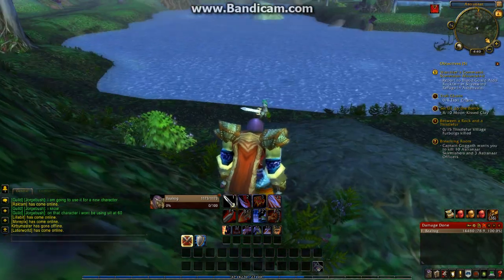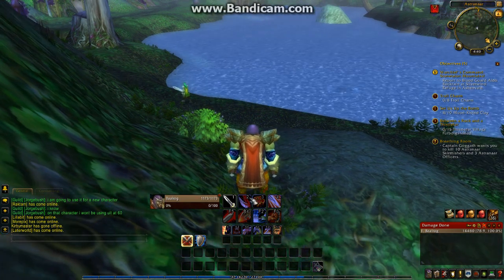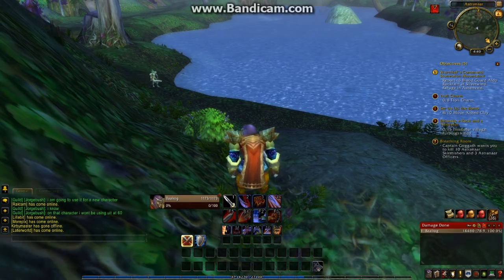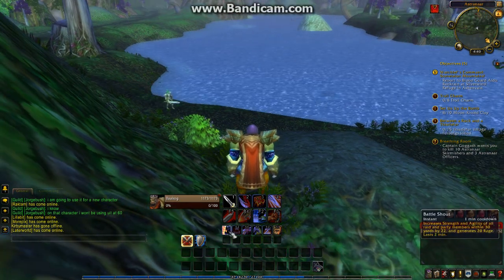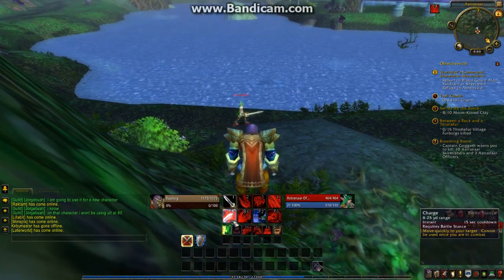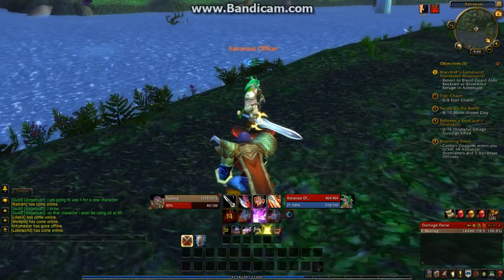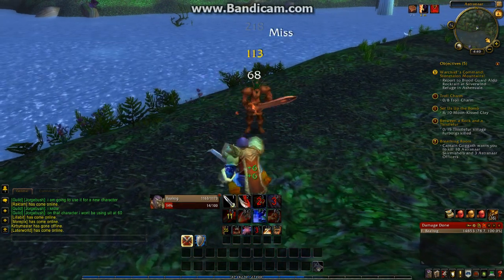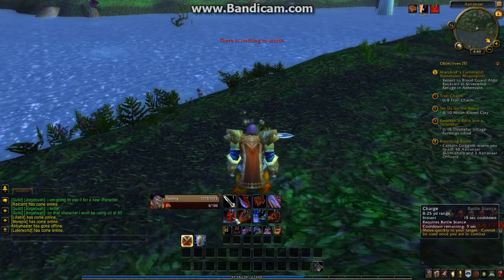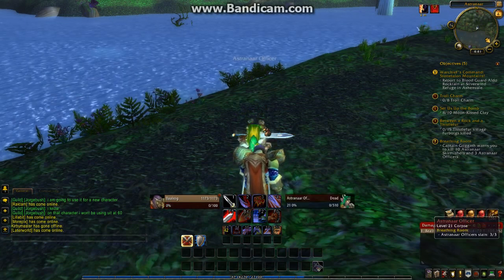Another one I use is OmniCC, which gives me a countdown in numbers on my ability icons showing how many seconds are left — it'll say five seconds, four seconds, fifteen seconds. And another one I use is SpellFlash. I don't use SpellFlash all that often because it's irritating, but you can see it's telling me I should use Charge and cast Battle Shout. After using them, both got a countdown — this one's at 10 seconds, this one's at 52, and when it gets to five it turns red and gets bigger.